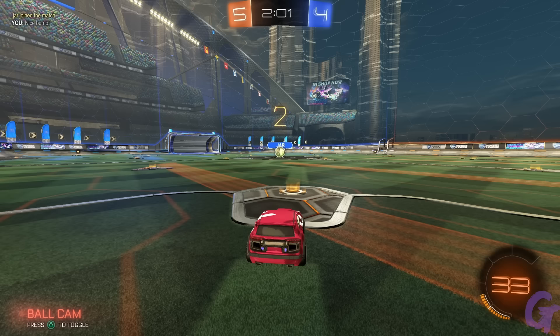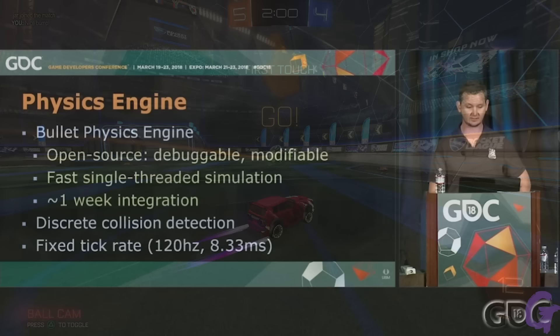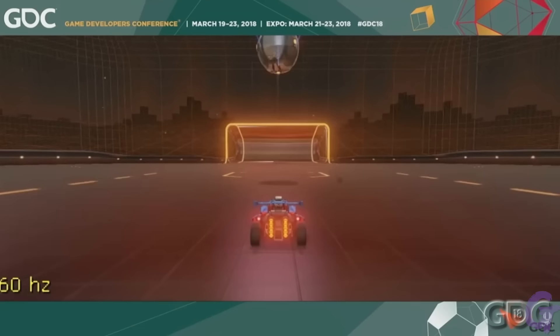So what in the hell does tick perfect mean? Well, we need to understand what a tick is. Physics engines and servers have something called a tick rate, meaning at what rate updates within the game are processed. In the case of Rocket League, the game runs at a tick rate of 120 hertz, which translates to 8 milliseconds per tick.